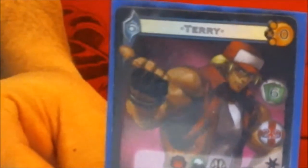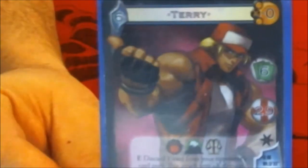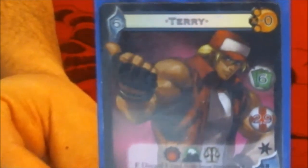Hey guys, what's up, RyderKick here, back with another episode of Let's Build a Deck. Now as you can see, we got the Jury Han mat out, so that means it's time for another UFS deck. This week we're going to be looking at Terry Bogard. Terry is the de facto leader of the Fatal Fury team, one of the main mascots for SNK, and just an all-around awesome character to play in the video games.